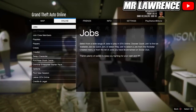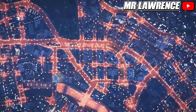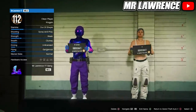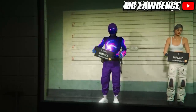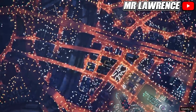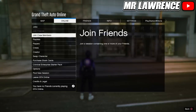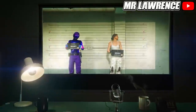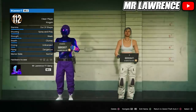From here you will need to open your pause menu, go to online and swap character. Now select your main character — the male character. When you are in online, swap character once again.